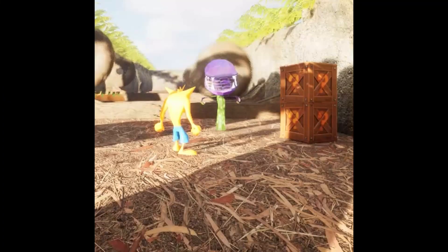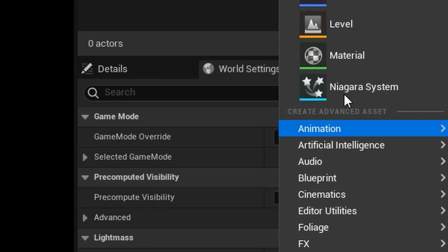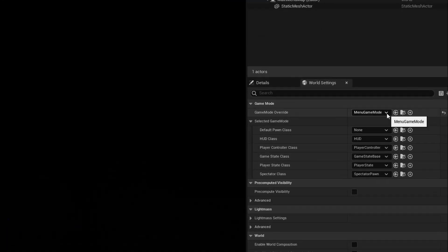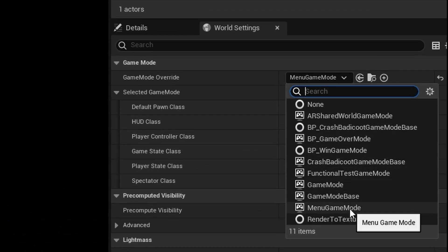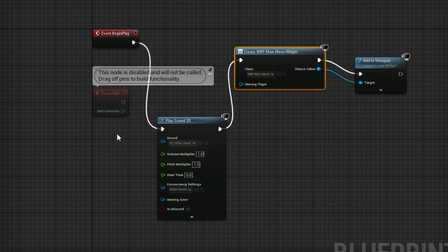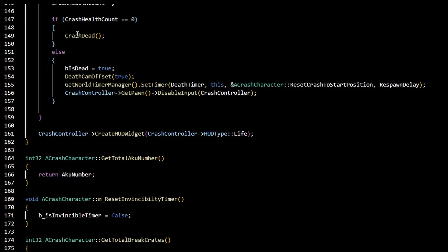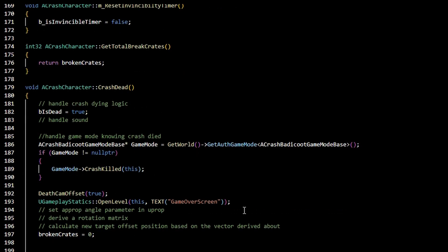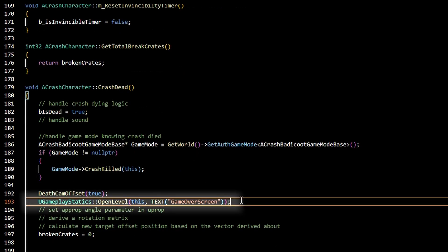The last thing I needed to do was make sure I could add these screens to the game. The way you do this is by adding a new level to the game and creating a specific game mode for that level. What we really want to do is bind our widget to that specific level such that when the level loads, the widget will be loaded. Finally, in our code we needed to be able to load the levels for specific conditions, and then we had everything we needed.